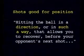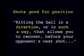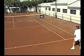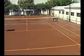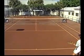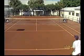First of all, hitting a shot that is good for your court position means you have hit the ball in a direction or in such a way that allows you to fully recover before your opponent's next shot. In this situation, Raul hits a cross-court return of serve and finds the correct recovery position before Greg hits the next shot. This is an example of Raul hitting a shot in a direction that was good for his court position.